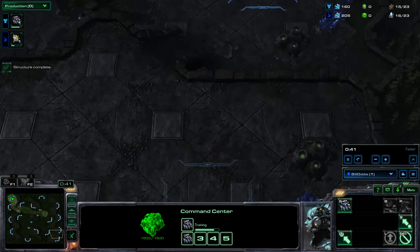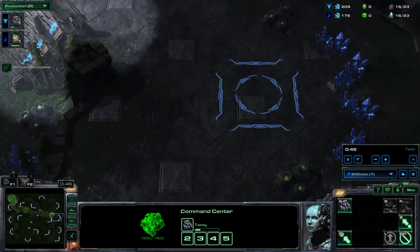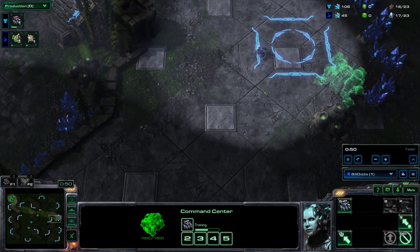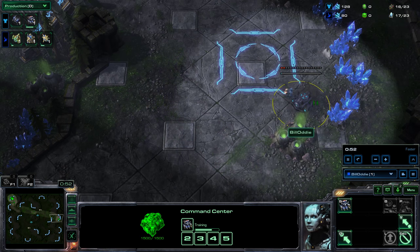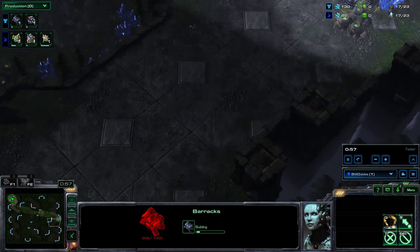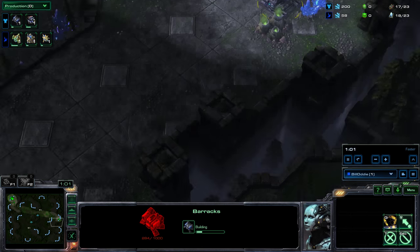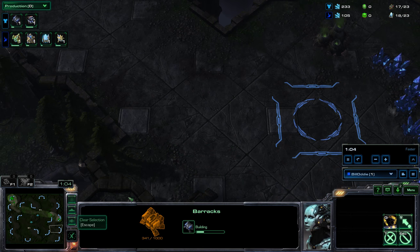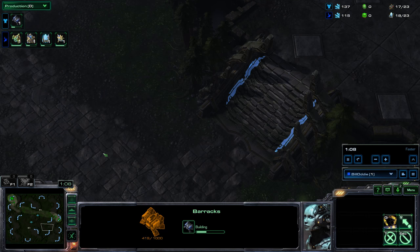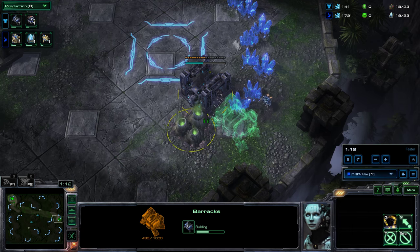This map is Ascension to Aiur and it's not a bad map to choose for a proxy, as you'll see why. You want to be building your barracks on the other side of the map near where your opponent's base is, but you don't want your opponent to catch wind of it. If your opponent sends a scout to your half of the map, it will generally take the shortest path, which would bring it down this way.